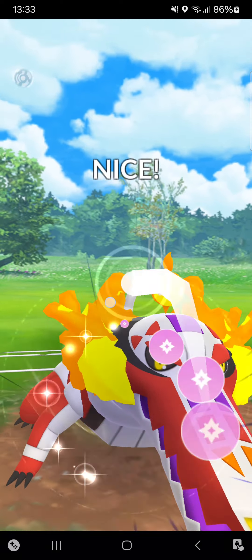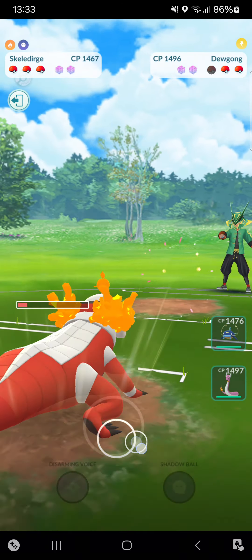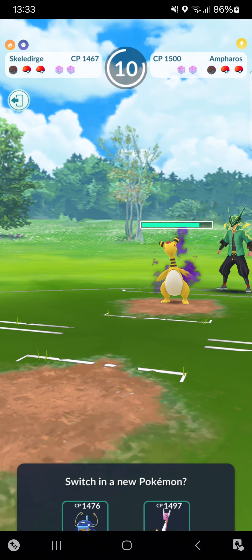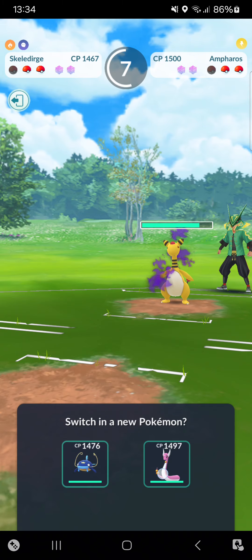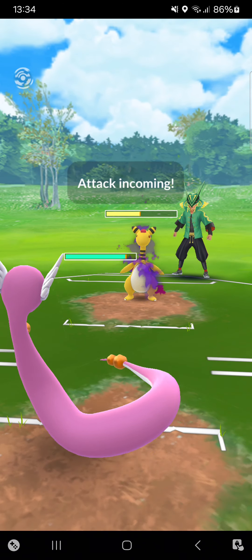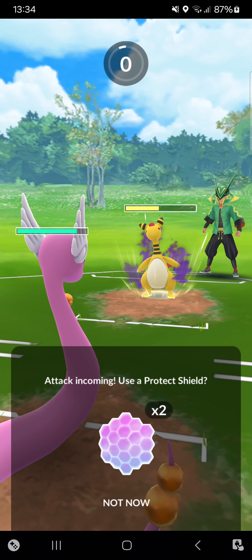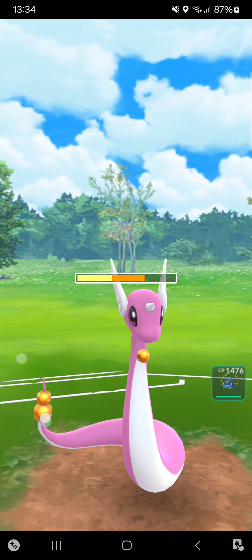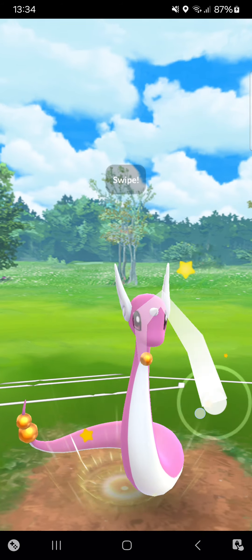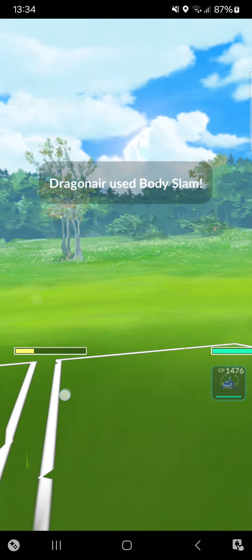Going here for Disarming Voice — seeing if the opponent will shield. No, just lets it go. It's a Shadow Empoleon — don't forget Shadow Empoleon can have Trailblaze. So I'm throwing in my Shadow Dragonair instead of Wishcash. Opponent goes for Brutal Swing — that hurts quite a lot. It's a Superpower! That means I've probably lost this match if the opponent has Trailblaze.